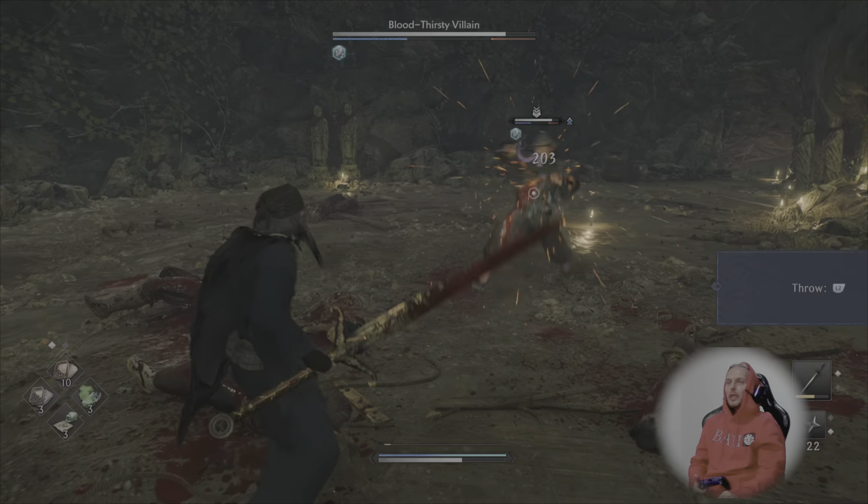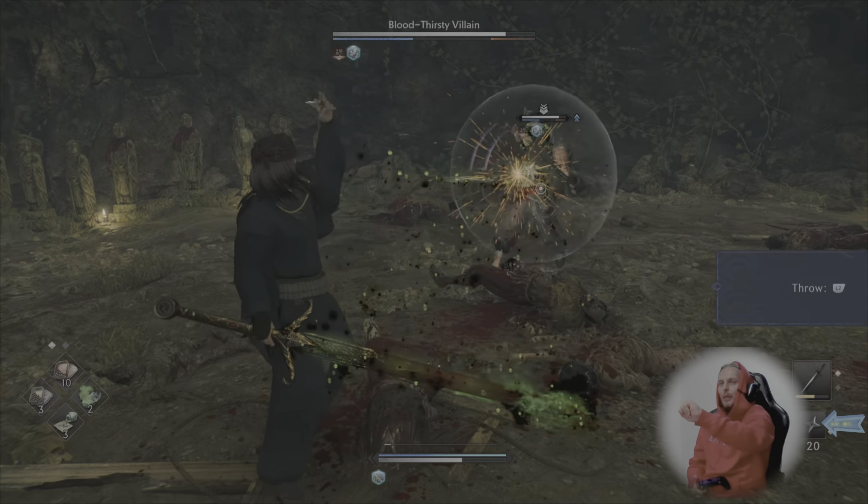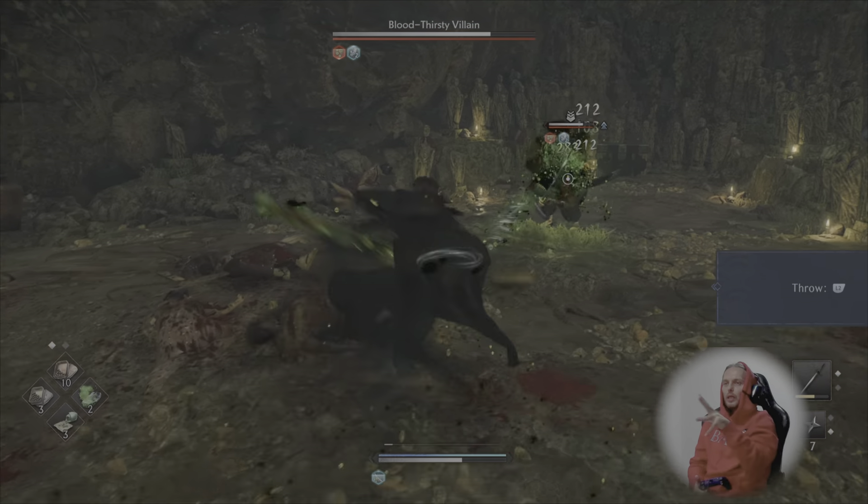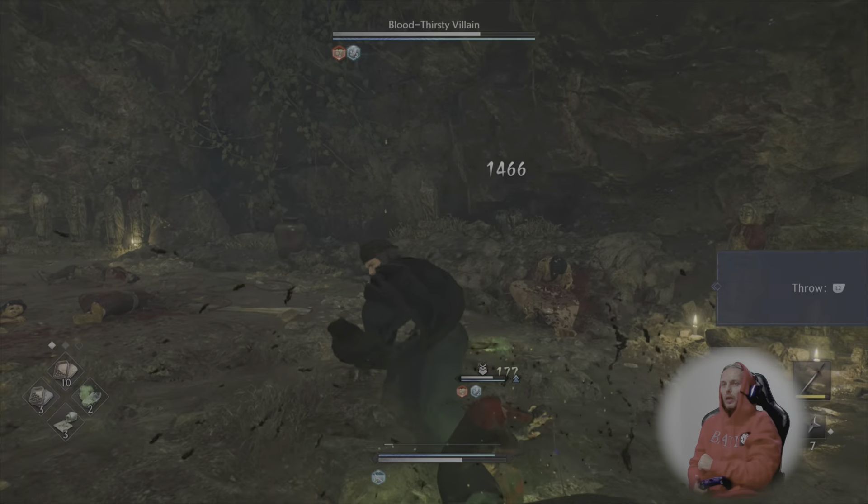I've got to quickly switch to the ninja star. I'm going to poison-tip them — poison-coated ninja stars. I've been upgrading that through the stat tree, so they're looking pretty schmick. As you see, they do a lot of damage.